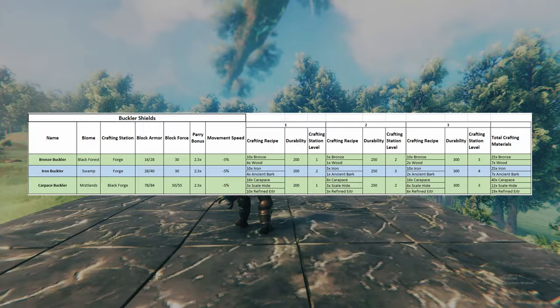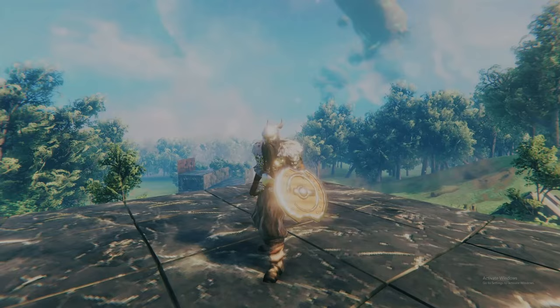Second, five round shields, starting with the wood shield in the meadows, banded in the swamp, silver in the mountains, black metal in the plains, and carapace in the mistlands.